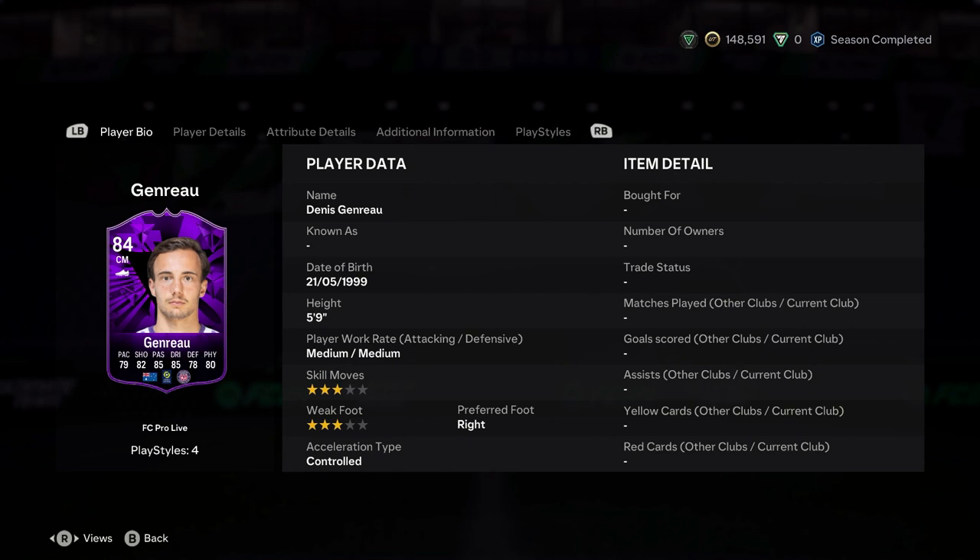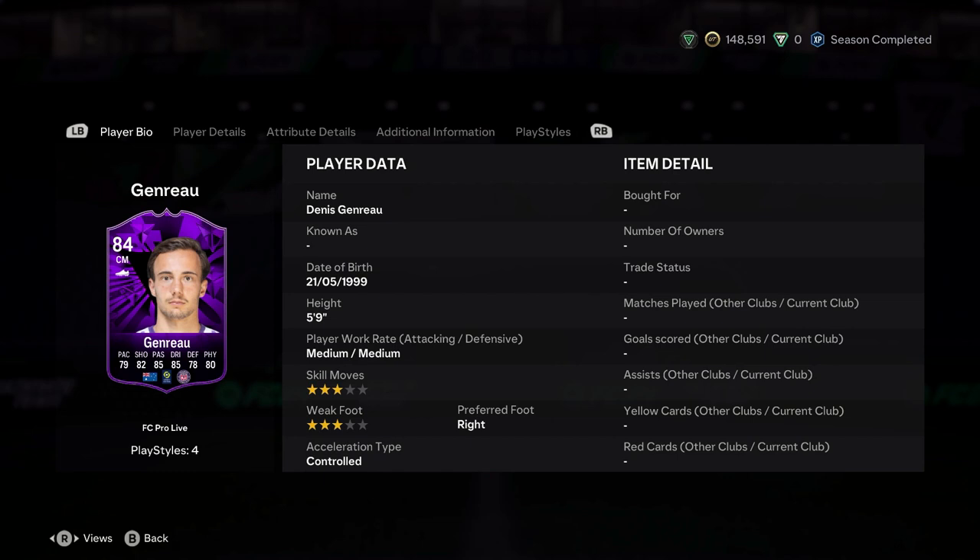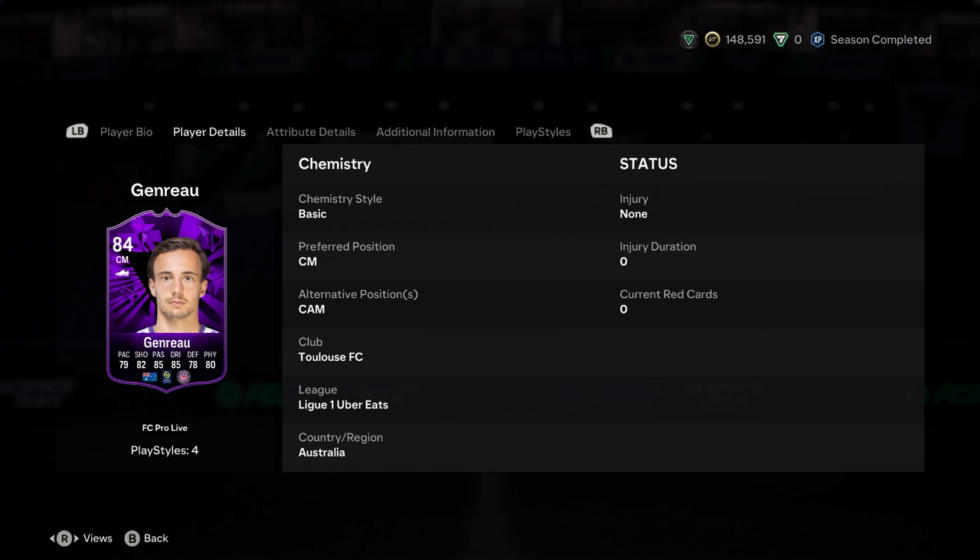So let me know if you're going to do all this and what you think of it. Genru is 84 rated, 79 pace, 82 shot, 85 pass, 78 defending, 80 physical, goes from 70 to 84, center mid and CAM.